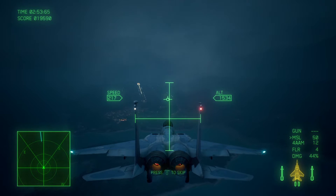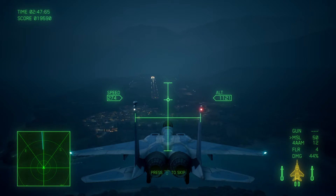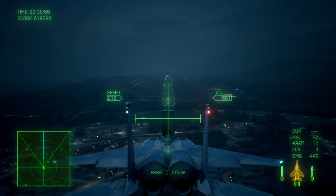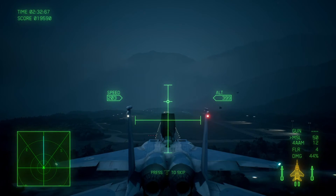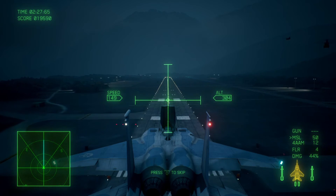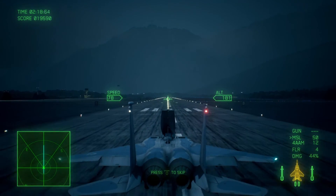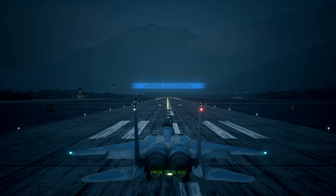Reduce your speed. Two miles to the runway. Lower your nose — you're too high. One mile to the runway. We're past the guidance limit — make a visual landing.